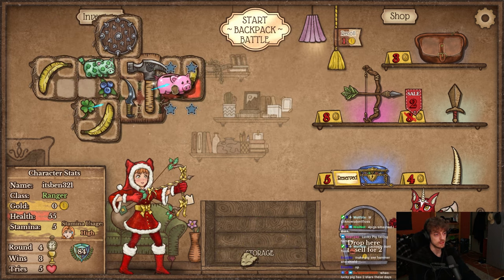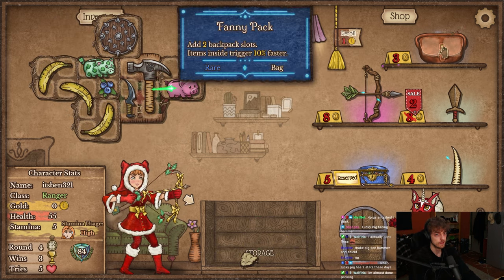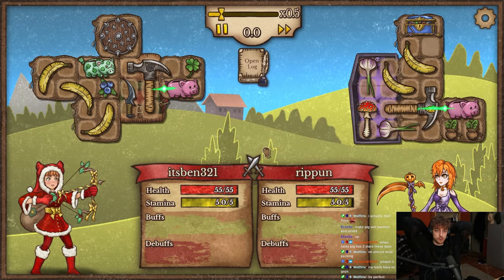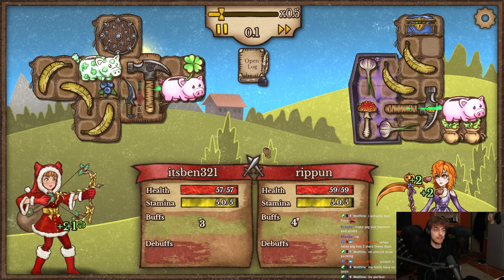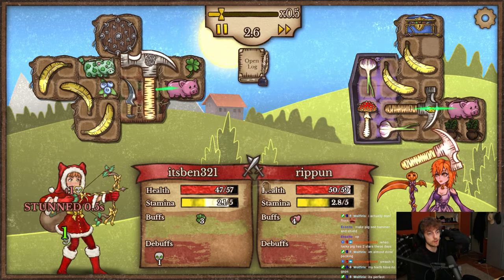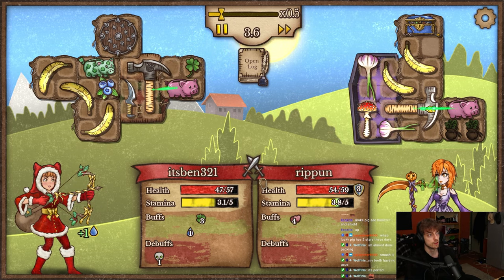We should smash this — get this. Lucky pig has two swords these days, but they give less chance, so it's super hard to make hammer actually good or consistently stun now. You need so many lucky pigs.